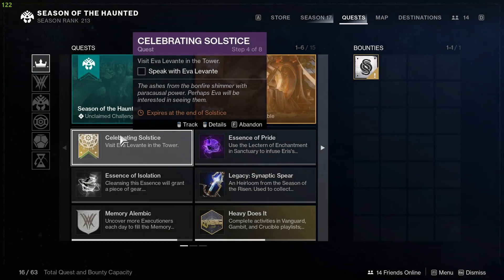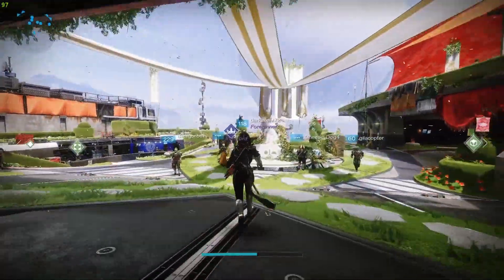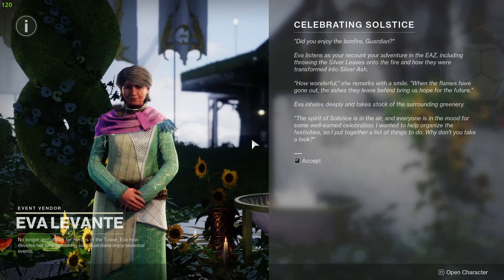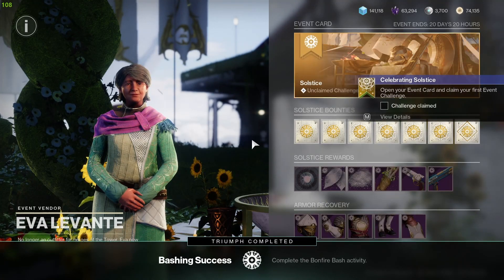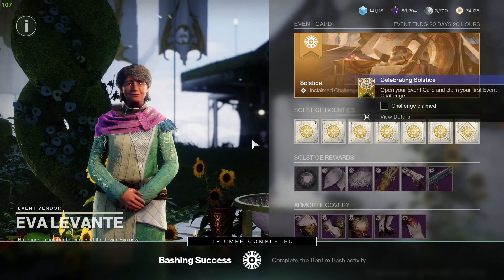For step four, speak to Eva in the Tower. Then open the event card and claim your first challenge.